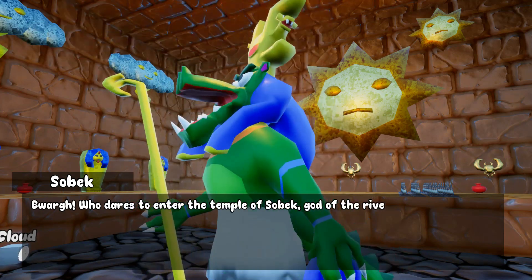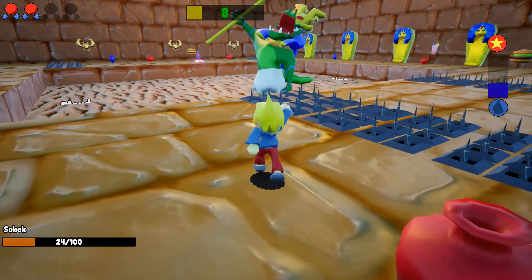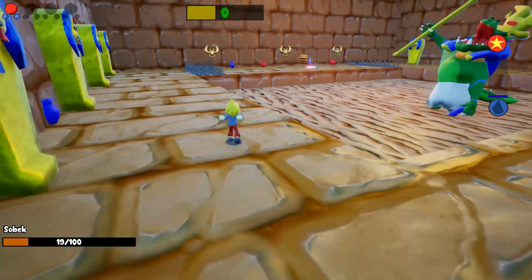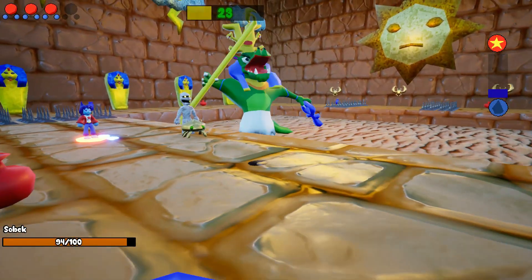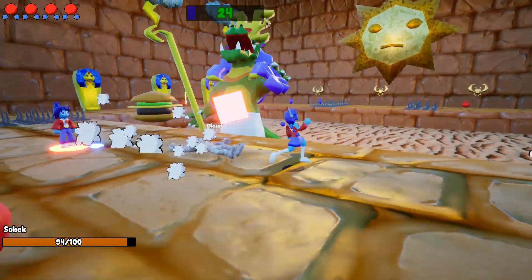I not only changed the graphics, but also some of Sobek's behaviors. In addition to a new beam attack, the way Sobek summons enemies to his aid works much differently than before. Depending on where you are in the arena, either mummies or golden scarabs will spawn. When defeated, they will drop lemonade and burgers respectively so that you can refill your health and ammo during the fight.